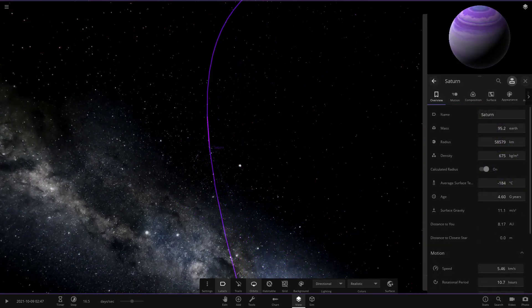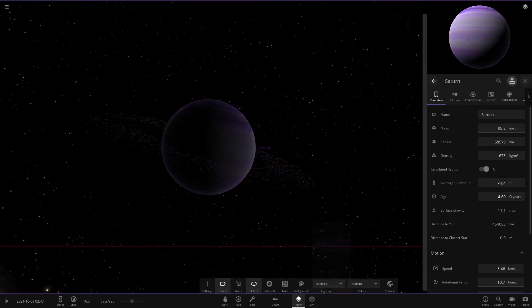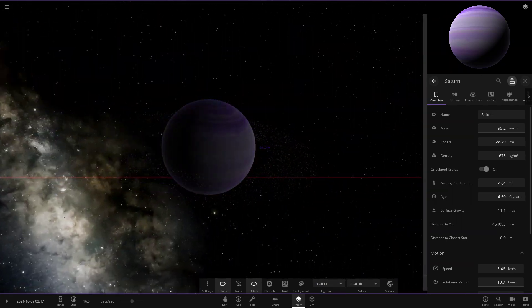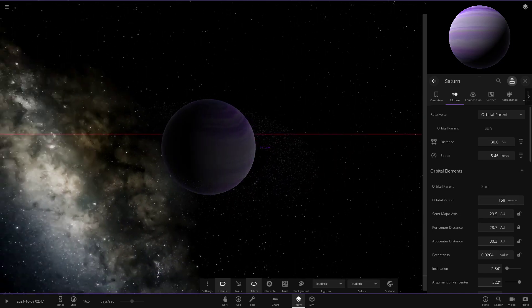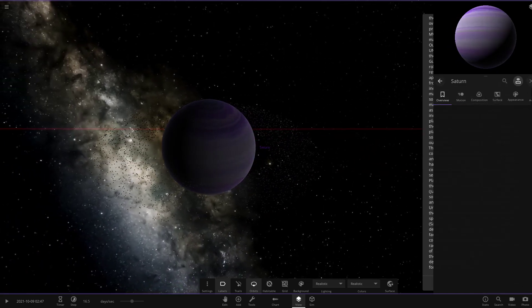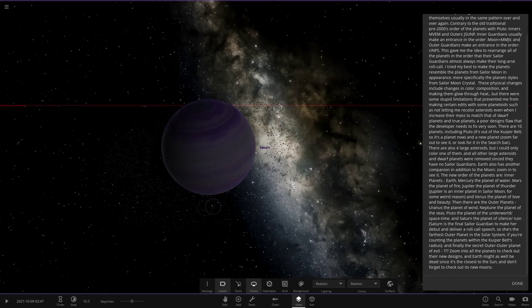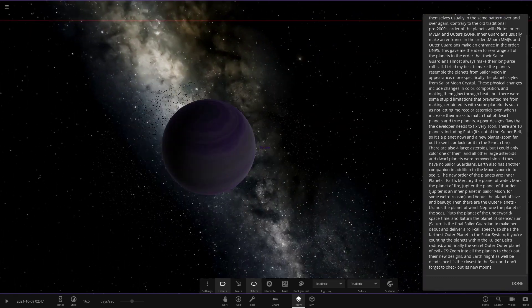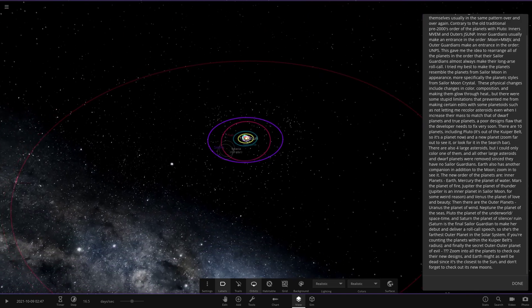Then we've got Saturn — wow, very funky looking with its rings. Switching to realistic lighting, it's quite dark out here at Neptune-distance range. Saturn is the planet of silence and ruin — the final guardian to make her debut — so she's the furthest out counted planet within the Kuiper Belt's radius.